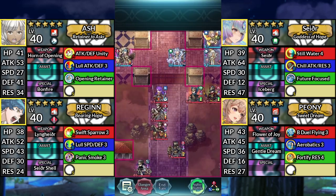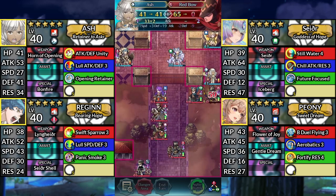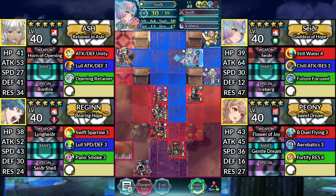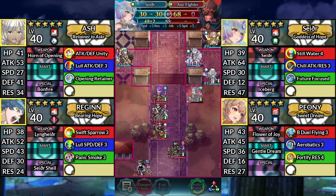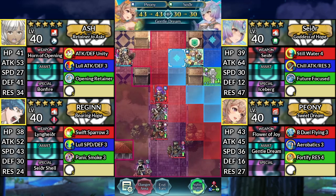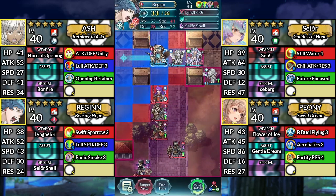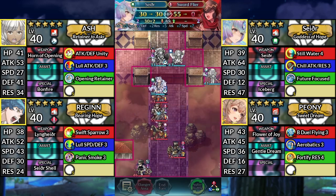For turn 5, move Ash down and attack the Red Archer. Move Sather 1 space to the right and attack the Axe Fighter. Move Peony to the left of Sather and dance Sather. Move Regan to the right. Move Sather below Regan and attack the Sword Flyer.